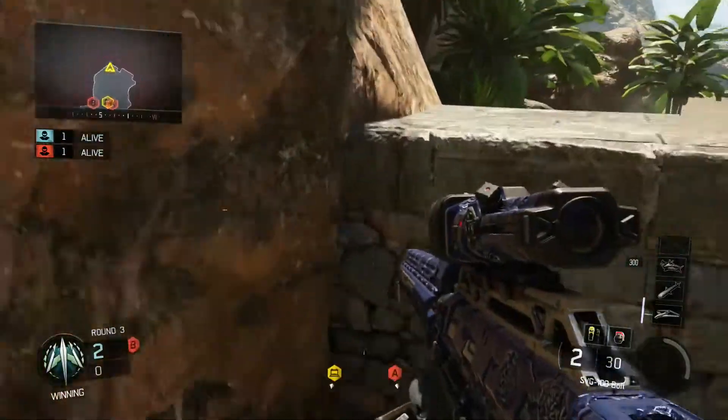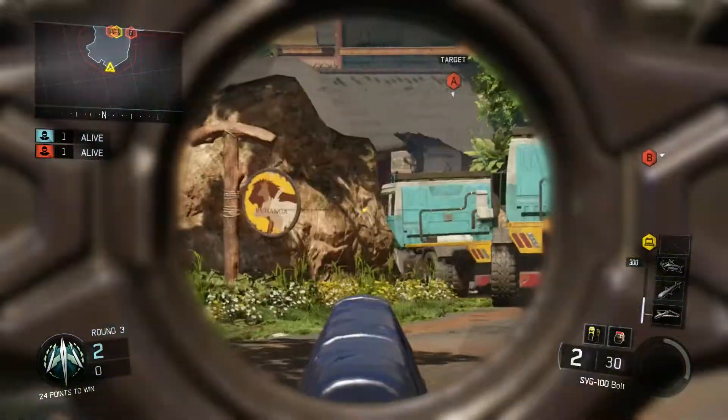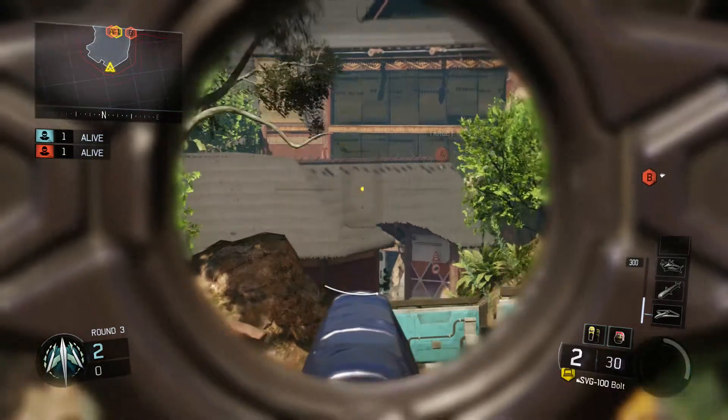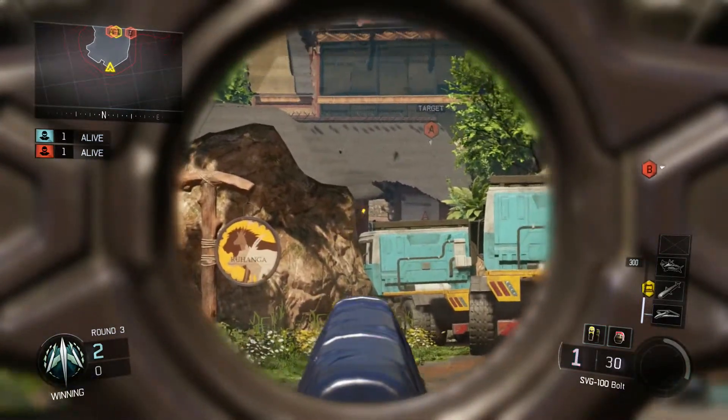What you're gonna do is come up to this corner right back here — right in this back corner. Press into it till your gun goes like that, then turn around and aim over here. There's a little 'F' shape — if you can see it, it's like a little sideways F on the side of this rock right there.